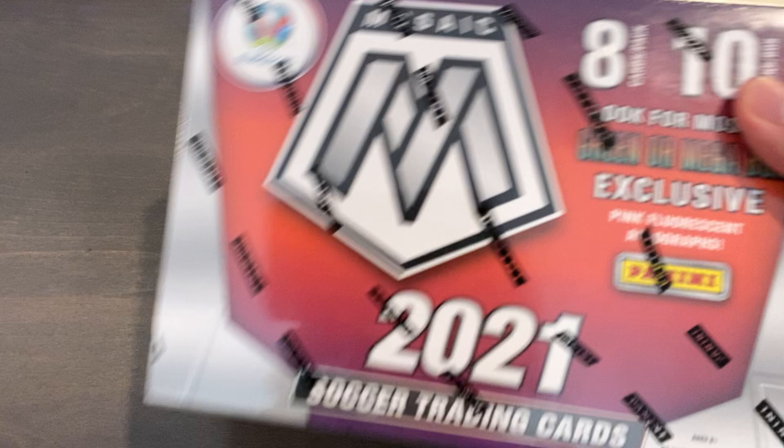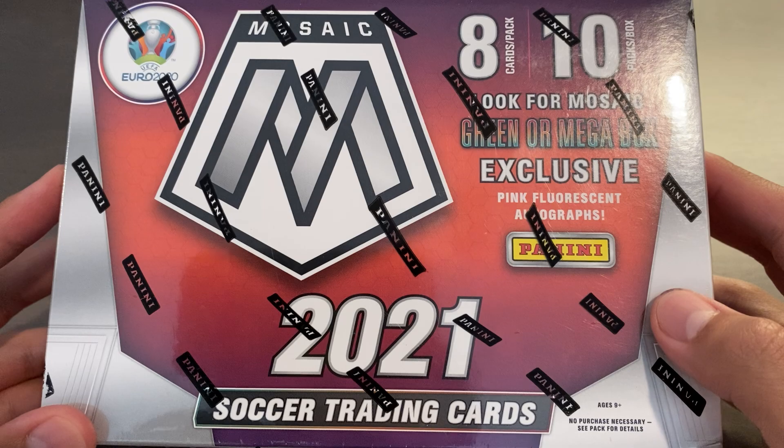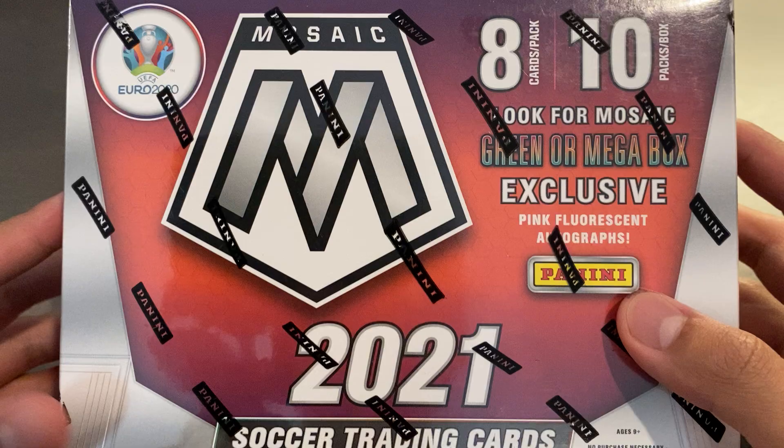What is up, guys? Today is Wednesday, July 28th, 2021, and I'm back with another break. Today we got a 2020-21 Mosaic Euro Soccer Megabox, and this is the Target version. The Target version is wider than it is long, and the Walmart version is longer than it is wide, and they do have exclusive parallels to their respective stores.